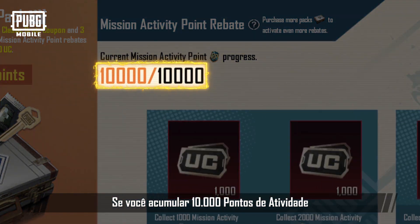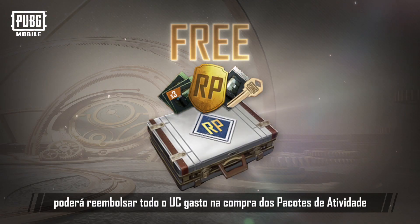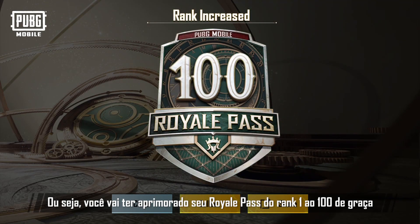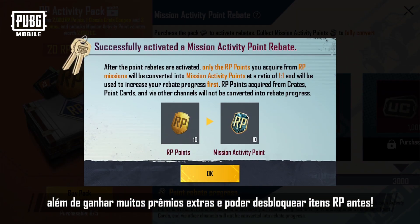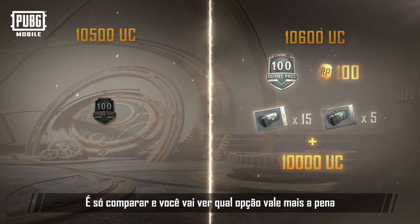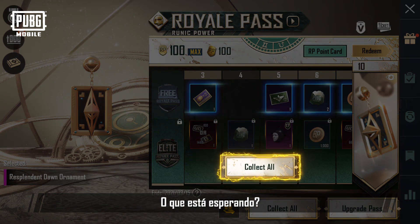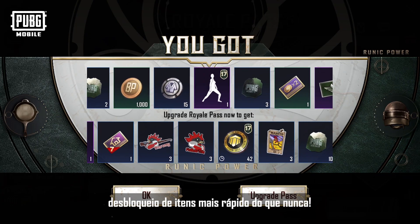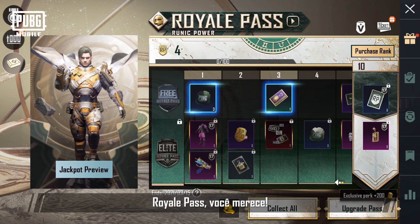If you can accumulate 10,000 Activity Points, you'll be able to get back all the UC you spent to purchase the Activity Packs. In other words, you'll have upgraded your Royal Pass from Rank 1 to 100 for free, and you'll get many extra prizes and be able to unlock RP items sooner. Just compare them and you'll know which option is a better deal — so what are you waiting for? Get the Activity Pack and experience the joy of unlocking items quicker. Royal Pass — you deserve it.